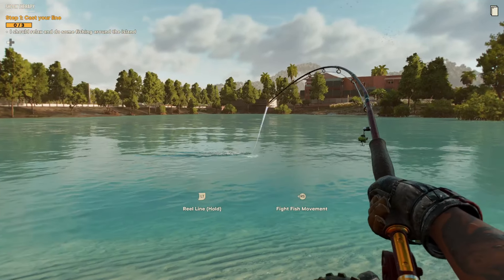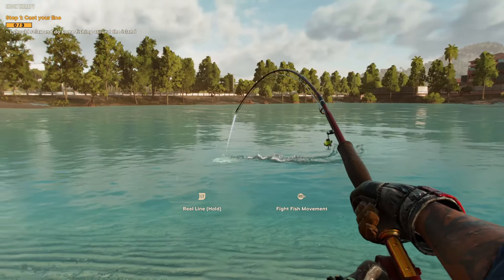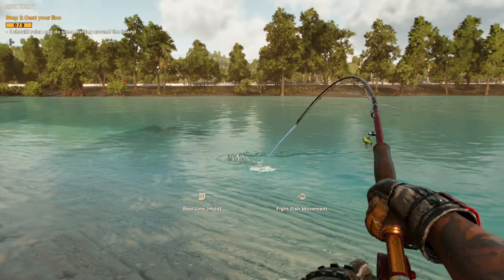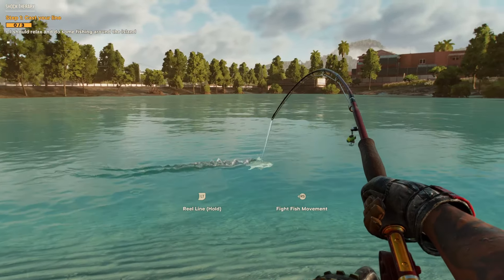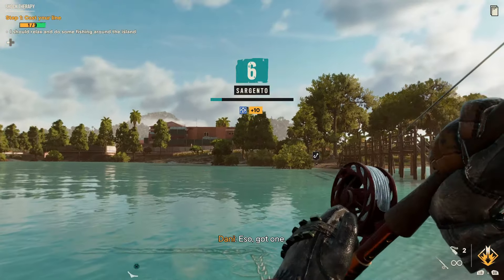When you see a trail of water indicating a fish in the area, stop reeling and wait until the fish bites. Then hook it. When reeling the fish in, fight its movement without reeling, then when it gets a little bit tired start reeling. When it starts fighting again, fight against its movement, and keep doing that until you land the fish.